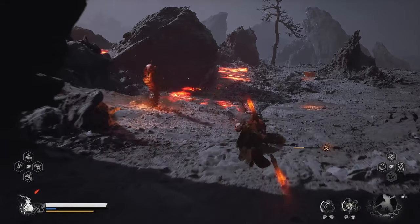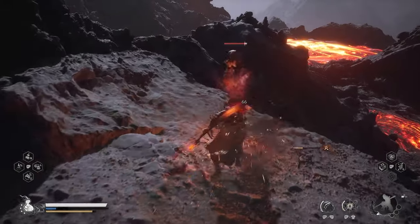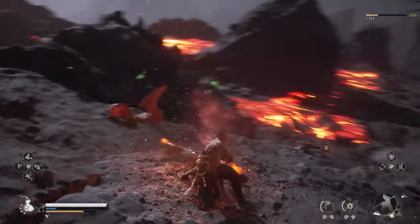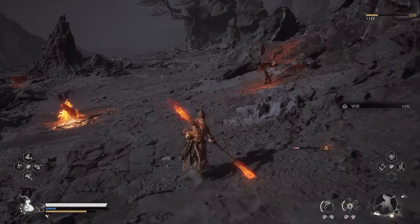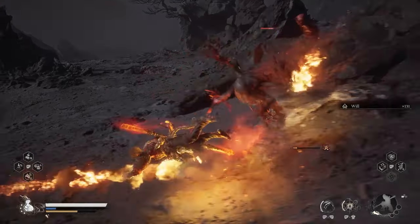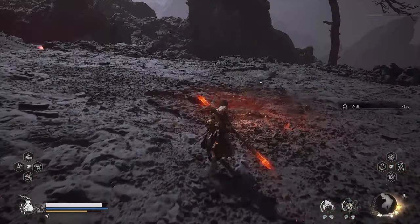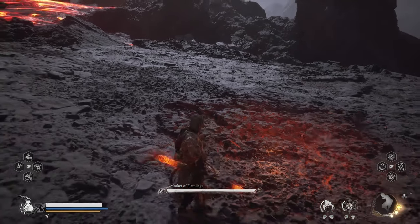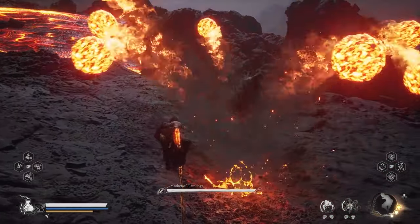As you continue, you will encounter another enemy called Mother of Flamelings. You have to kill the little fire worms that you see around — at least four of those to get the materials. Then once you go to the center, you will be able to deliver that material and activate this enemy.